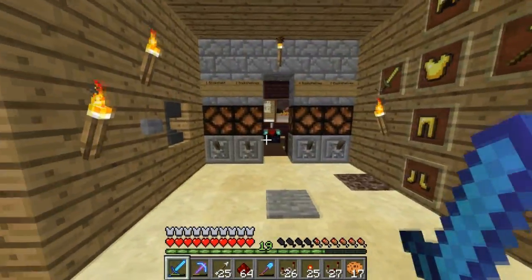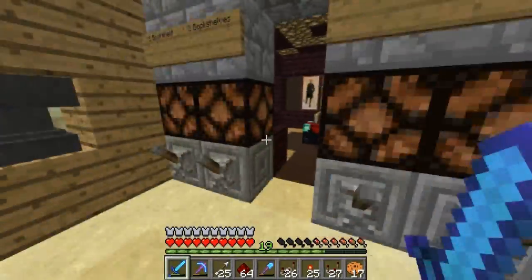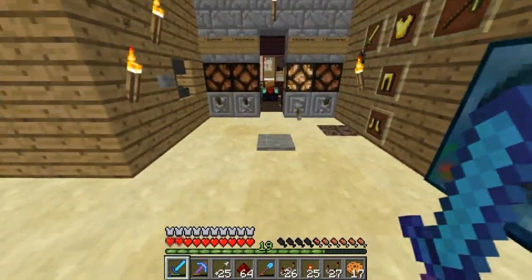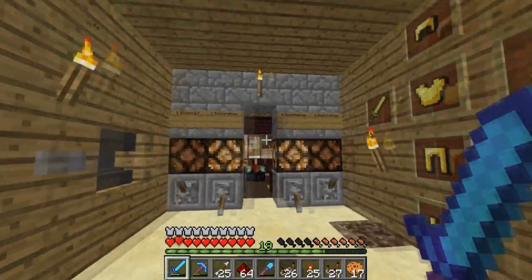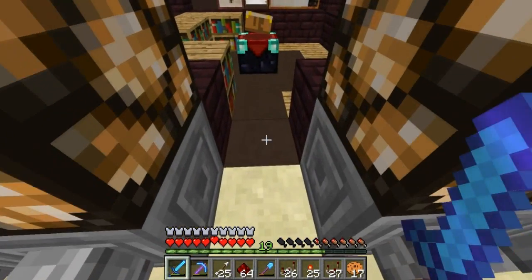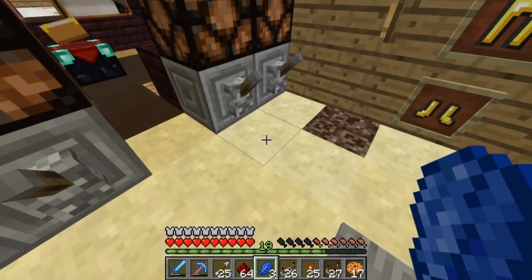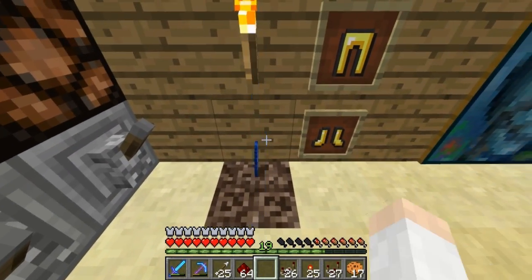Oh yeah, I know what I was going to show you — this enchanting mechanism. Basically this allows you to get a custom number of bookshelves. You flick this down, four bookshelves come up. Before, there was actually a bug with it: the wiring underneath the two-bookshelf and four-bookshelf levers was interfering with this lapis dispenser here. You can see we got three pieces of lapis there. That is now fixed — I replaced these blocks with half slabs.